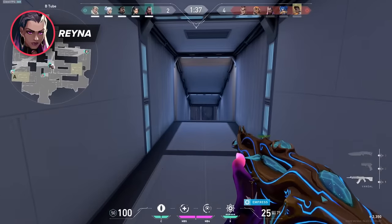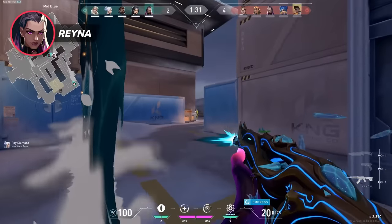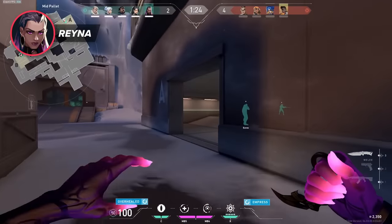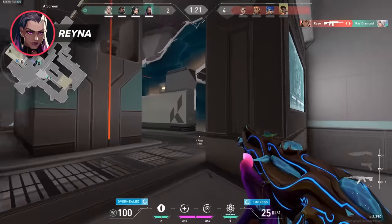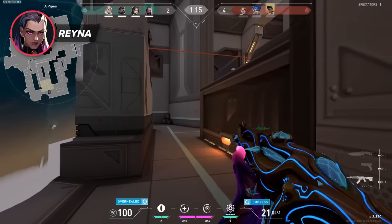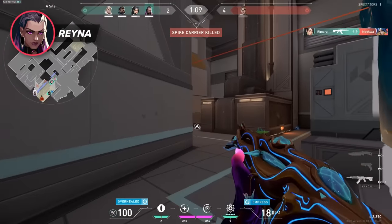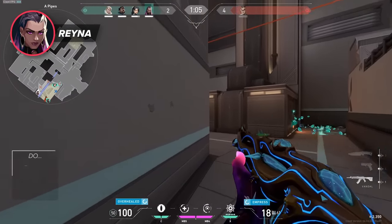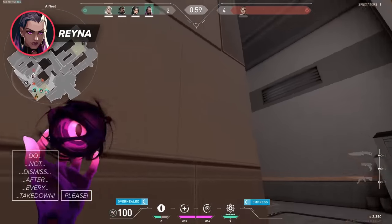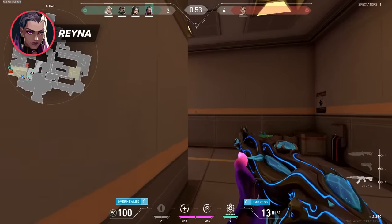Empress is Reyna's ultimate. Reyna is statistically the most popular agent to play in ranked, yet there are a lot of people using her ultimate in suboptimal situations. Empress grants Reyna a stim effect where all her actions except her movement are sped up, including fire rate. After every kill, her health gets restored to full automatically, and dismissing with her orbs causes her to go completely invisible. A good lesson is to use the orbs sparingly — it can be tempting to dismiss after every kill, but enemies know they're safe from you while you're dismissed and can use that time to close the distance and surround you. So only dismiss when you really need it.